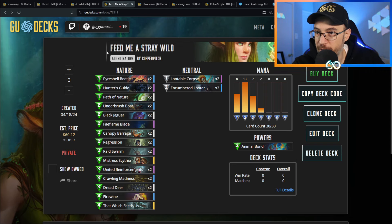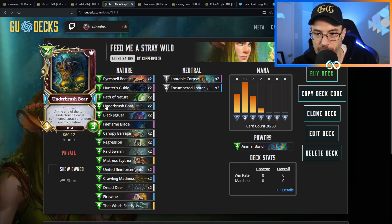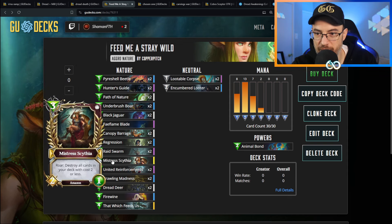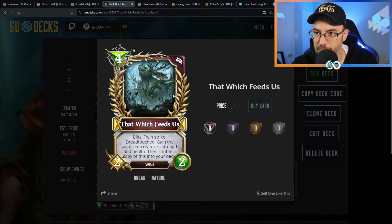This might be the coolest deck from the new set. We've got a bunch of wilds, which are going to be very in vogue, so old cards like Underbrush 4 are going to be awesome again. In this particular iteration of the deck we have Mistreth Scythia, which has been a useless Genesis legendary all these years because it basically destroys your deck - but here we actually want to destroy the deck.